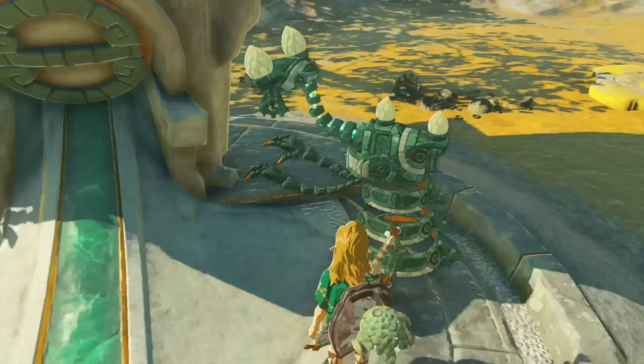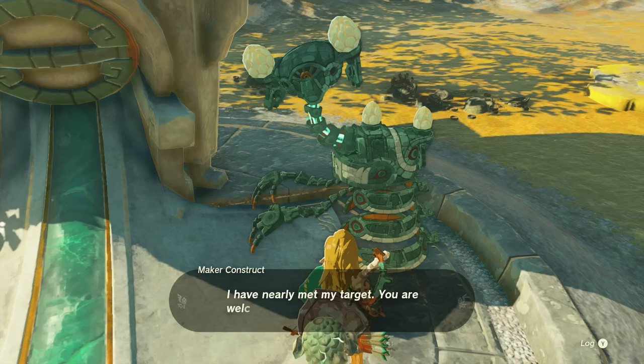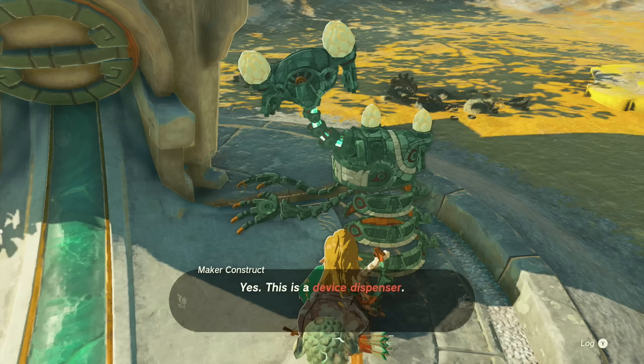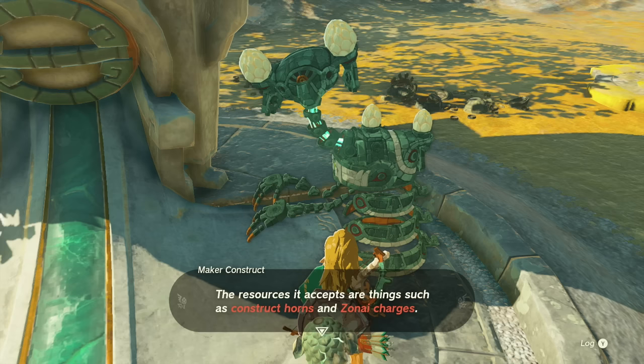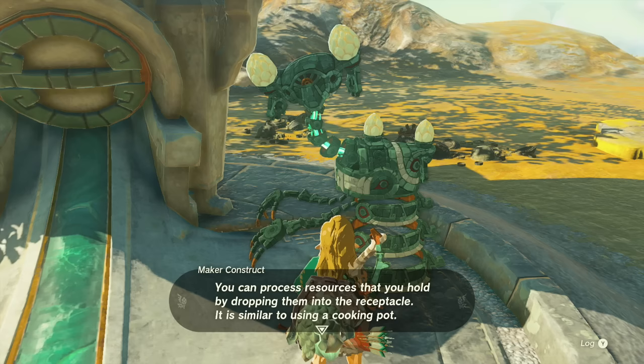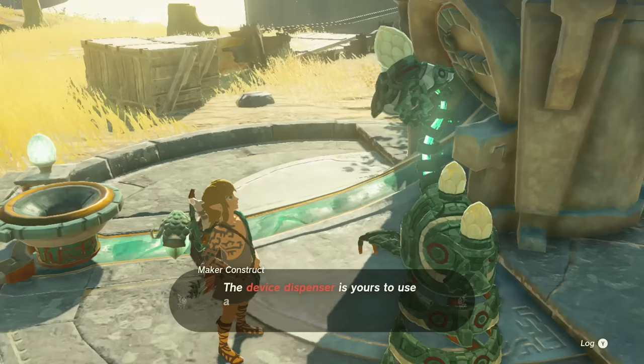Device dispenser operation confirmed - on track to meet today's Zonai capsule production target. Did you want to use the device dispenser? You're welcome to use it. Yes, this is a device dispenser - it produces Zonai capsules by converting certain resources. The resources it accepts are things like construct horns and Zonai chargers. You can process resources that you hold by dropping them into the receptacle - it is similar to using a cooking pot. No, I know about the capsules. So I do have to pay to get them - I need to put in the horns or the chargers. Let me hold a charge and put it in.